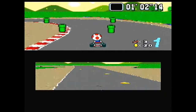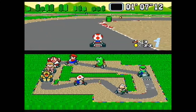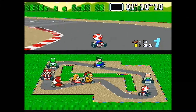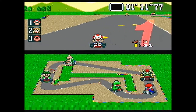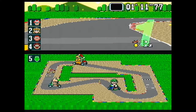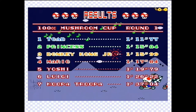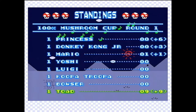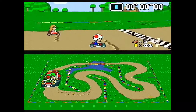Bowser whacks into me but I still win race one! Once I win, I disappear from the minimap at the bottom. Even in one-player mode you only get this small top portion of the screen to play on, but I can't really blame them - it was the Super Nintendo and it plays pretty well considering. We got nine points for winning, and off to race number two.